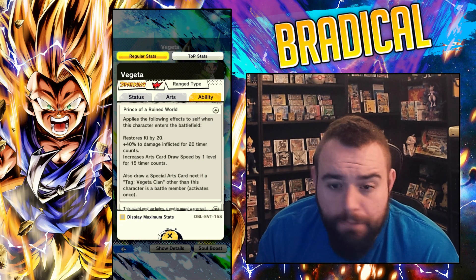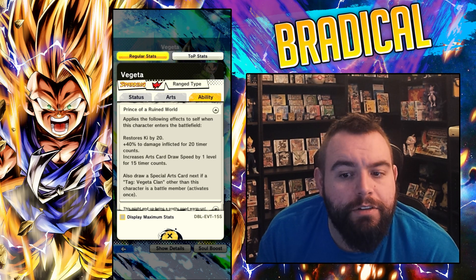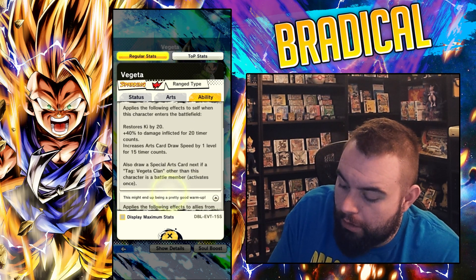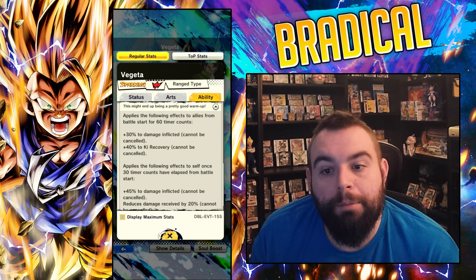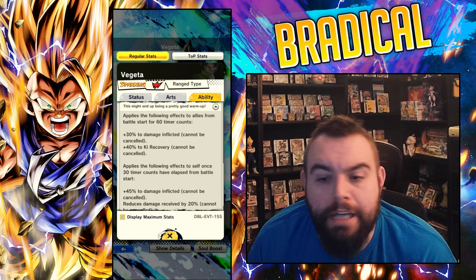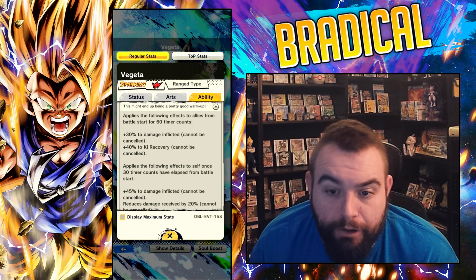Not bad — just entering the battlefield. Also draw a Special Arts card next if tagged Vegeta Clan, other than this character as a battle member. So not terrible. We'll get that with Goku and Vegeta. He's red, they're such a weird unit. You know how they fit in. Applies the following effects to allies from the battle start for 60 counts: 30% Damage Inflicted cannot be cancelled, 40% to Ki Recovery cannot be cancelled. Solid — nice little buffer for your allies.